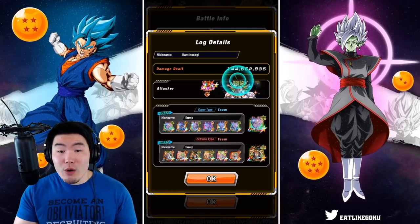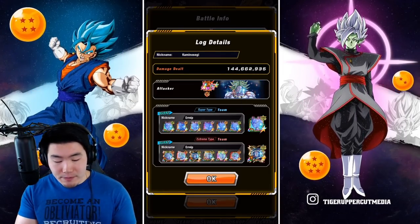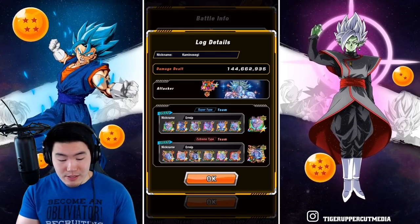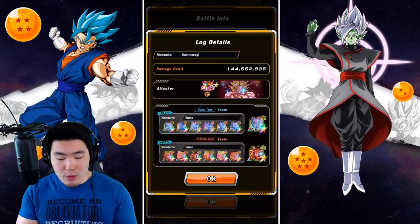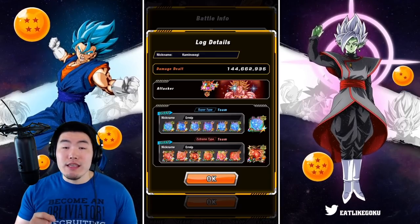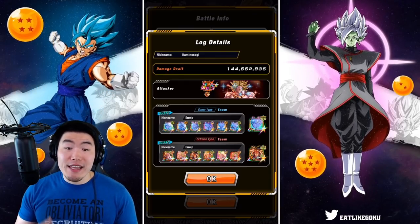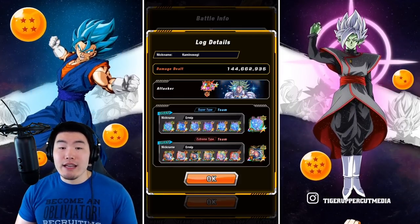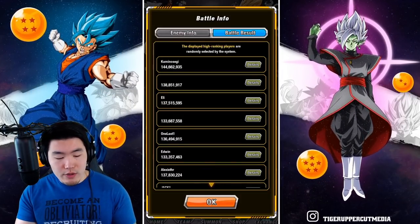For the super side, you want to find a supporter team with all Beeruses — all Beeruses across the board. For the connector, he used the EZA Tech Beerus. And then for the extreme side, all Brolys, and then he used the Tech LR Broly. So that's 144 million points.